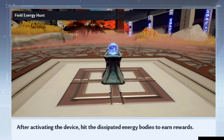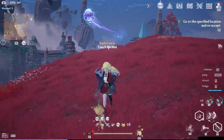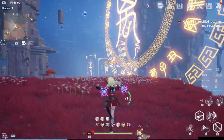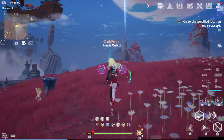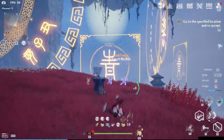Next on the list is Field Energy Hunt. This one is pretty simple — you just have to hit the ball until it goes back to its place. While most of them are easy, some give you a hard time by zooming around the place, so do take a closer look at where they fly off to, or else you'll end up searching the wrong places.